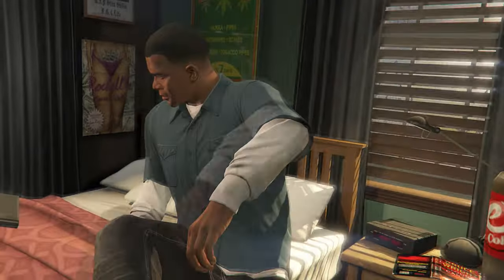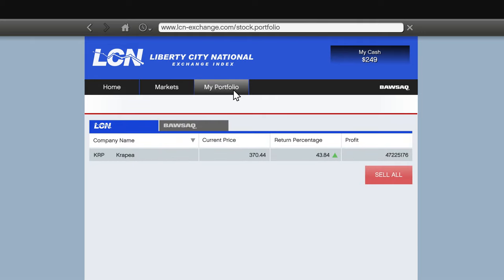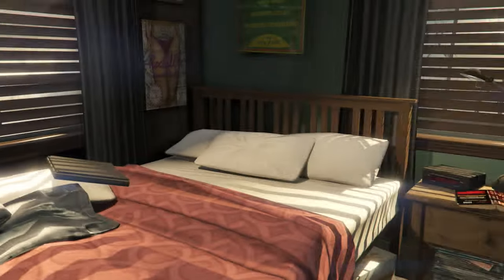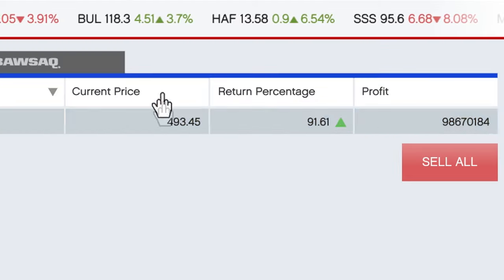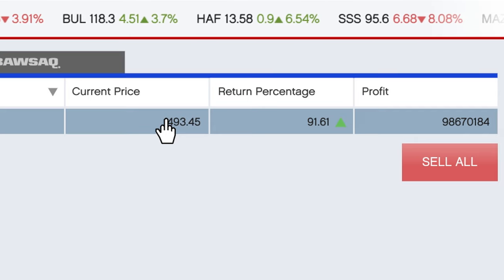So I went to sleep literally like a thousand times, then came back to my portfolio and it was up 43 to 47 million dollars so far. I said, we want more money, so I went back to sleep — because I want to get myself into the 500 range. At 493% return, that's almost 100 million dollars in profit, which sounds pretty good.